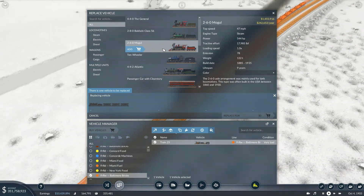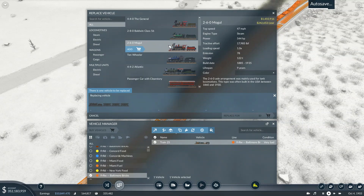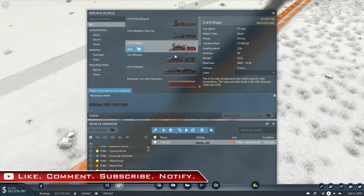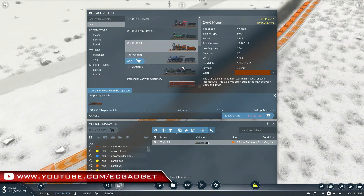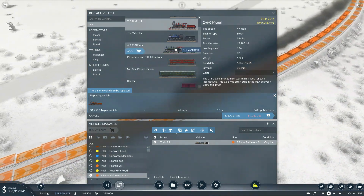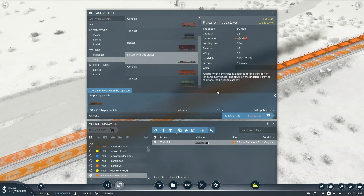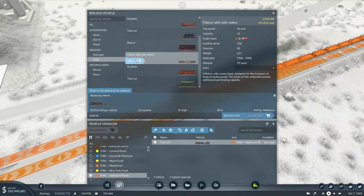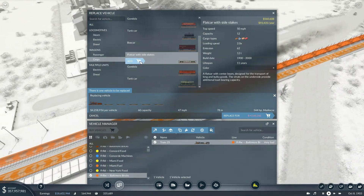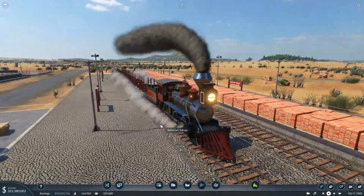I think we can go for the 260 Mogul — more tractive effort, only very slightly more emissions, and we can run it all the way until 1935. I'll also give it a lick of brown paint. We've got 14 flat cars with side stakes that run to 1950 — we are going to replace them. How much can this thing carry? 28 plus 98. Let's go for 72. And there we have it — we now have a newer train. It does not look as pretty but it is a newer train.